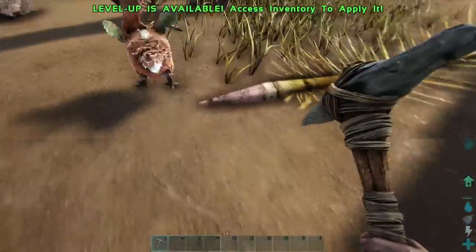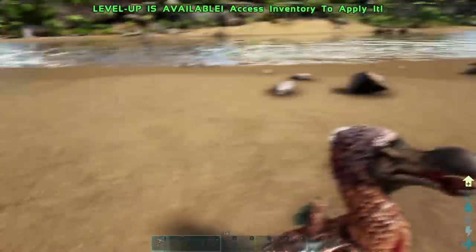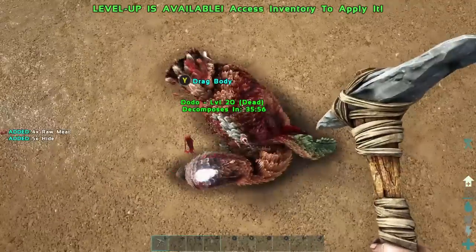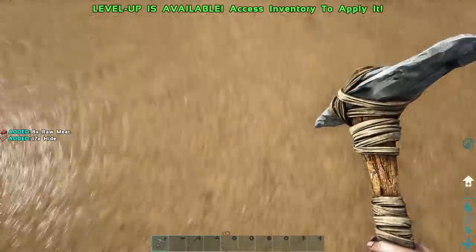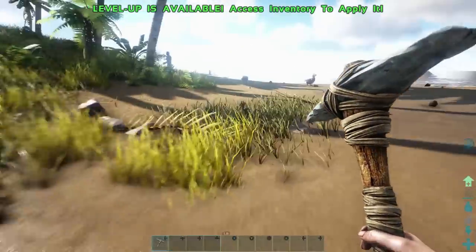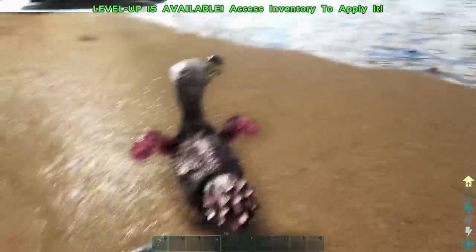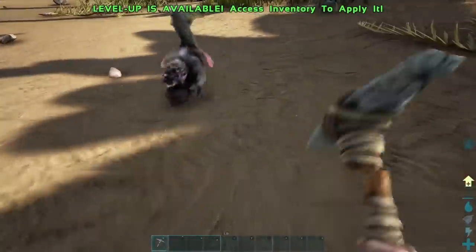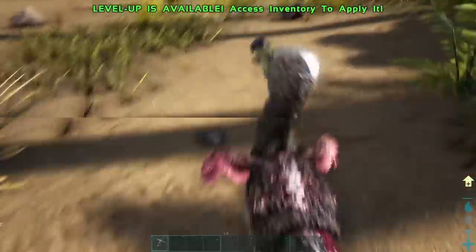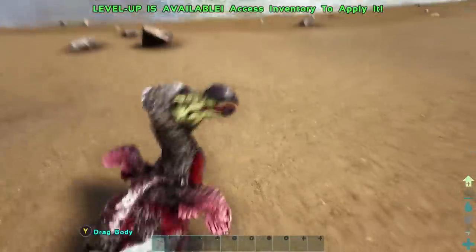I thought you said you wanted to be able to run. Yeah, but first we need weight. We're going to kill this dodo bird because we're going to need meat and hides. Now an axe will actually get you more hides, or wait — I think an axe gets you more hides and a pickaxe gets you more meat. I don't remember — it's been two years. Why can't I hit this guy? There it goes. I love it already.